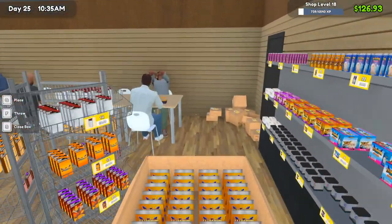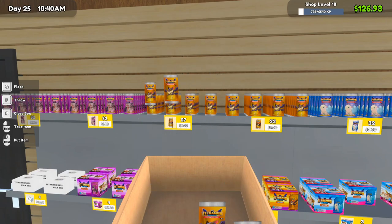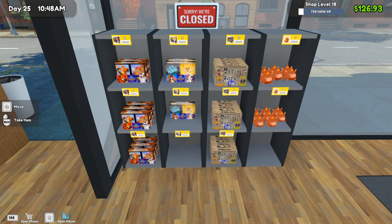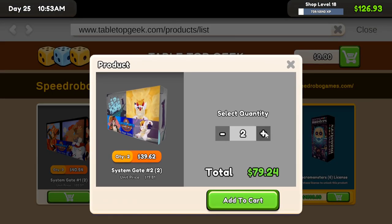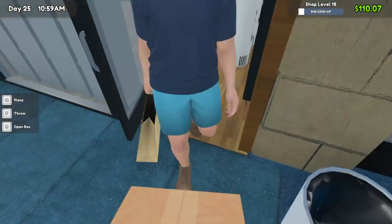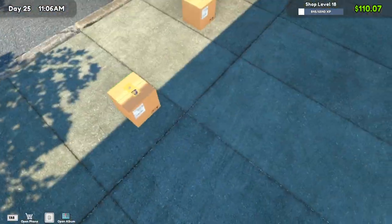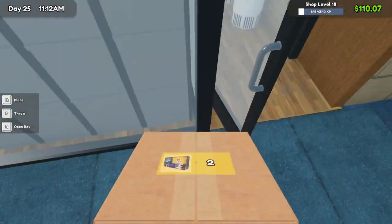We'll stock all of this up and dump this whole box on here. Board games — we may not be able to buy much because our money is low currently. It looks like we'll need one, two, three boxes of set two. We just got paid 108 bucks so that's actually good. We can buy that and then we'll probably just sit back, relax a little bit, and stock up what we need.